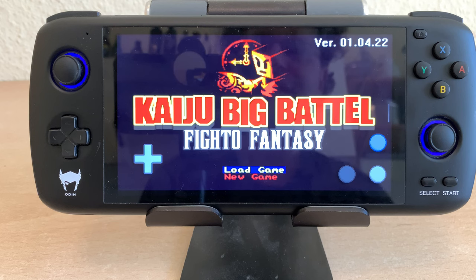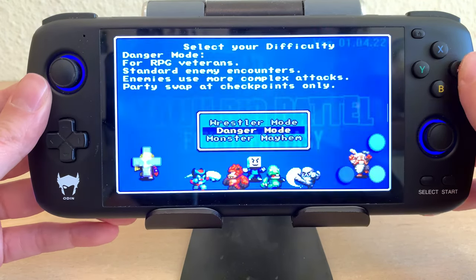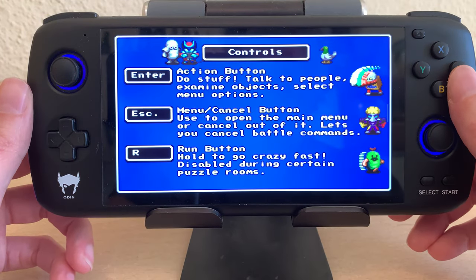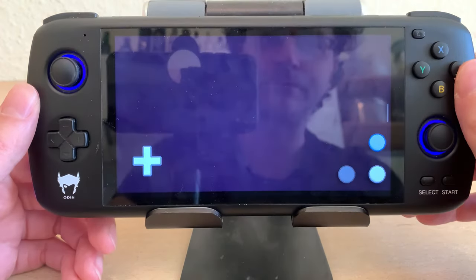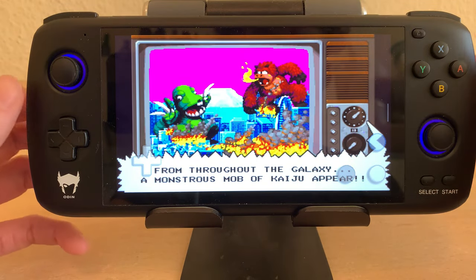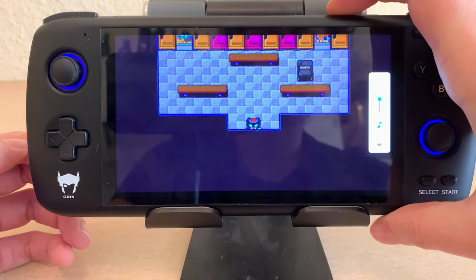This is Kaiju Big Battle Phyto Fantasy. The d-pad doesn't work, but the analog stick works, so I can say new game. You can choose the level of difficulty — I'm weak at these kinds of games so I'll pick the easiest mode. It gives you controls but you really can use your gamepad so you can just skip this part. It's got an old-timey TV style there — a neat little art style and story. I'll skip through the story quickly just to get to the game. Nice music too.